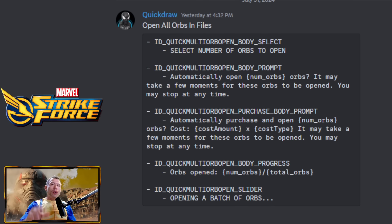These data mines are from yesterday, courtesy of Brother Quickdraw. As far as this Open All Orbs button — it was a much-requested feature. We had it in the game, but during the anniversary of Marvel Strike Force they sent out a bunch of orbs, everybody was eager to open them right away, and it crashed the servers. They brought the Open All Orbs button back a few weeks or months later temporarily, but it was still crashing the game.